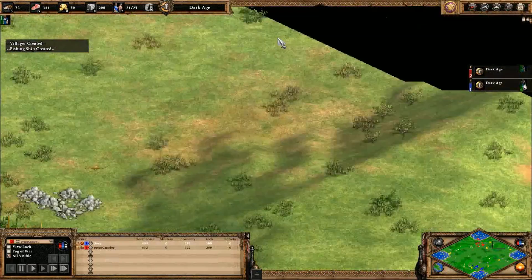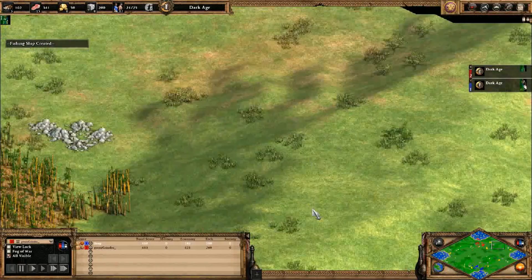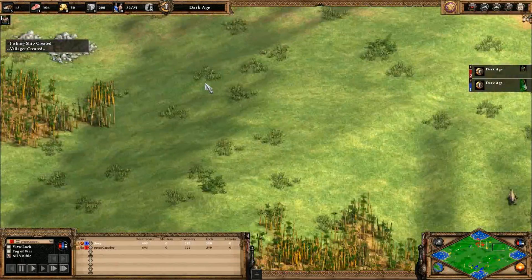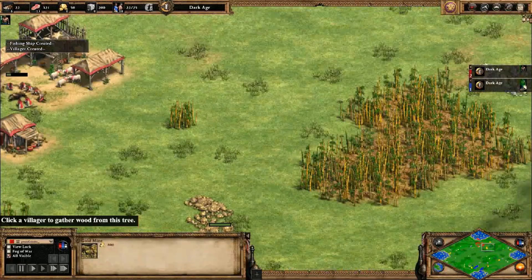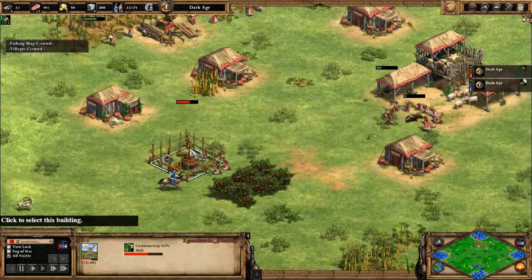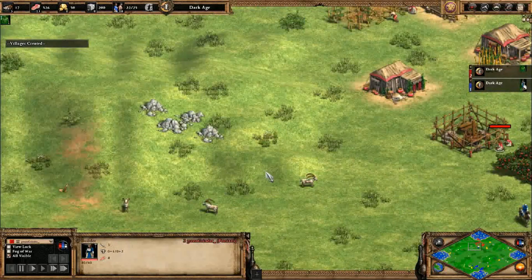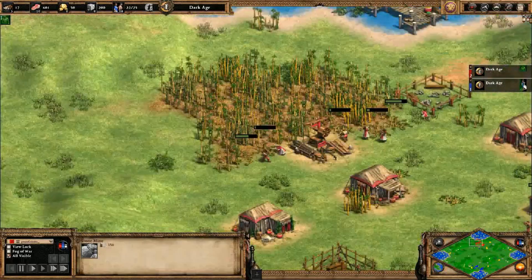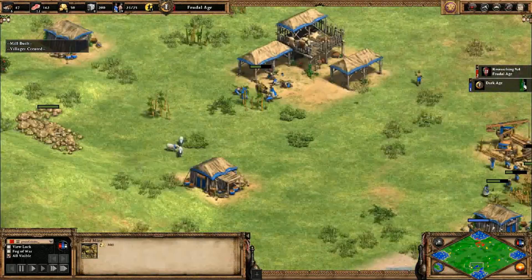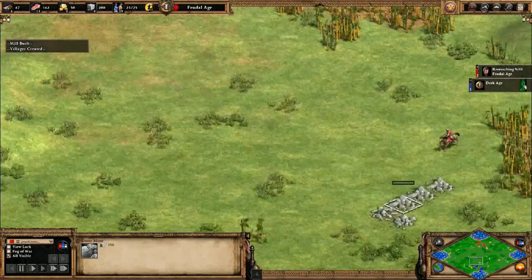It's not the most defensible, especially since this is high ground - if your opponent has ranged units, a castle here would be pretty annoying. This area could be closed off more easily. We have the mill. Blue has gold right here and stone right here. Yeah, blue is in a better position.